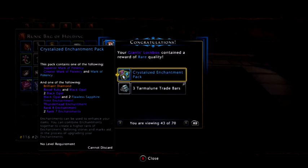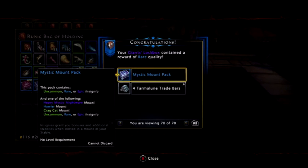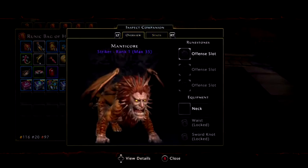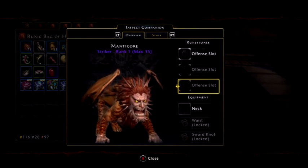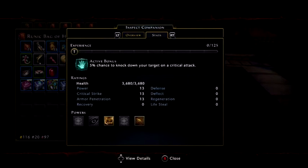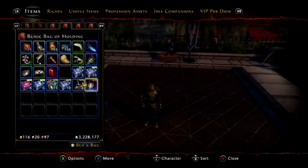Don't know how much they go for, but it's always good to sell, I suppose. Keep going. So if we open — let's open these gigantic ones first. So it's basically the manticore. I think it's probably worth more if it was a mount than a companion, but it has three offensive slots, one neck, one waist, and one sword knot. The active effect is five percent chance to knock down your target on a critical strike. That's okay, but not necessarily great, because most enemies don't really get knocked down.